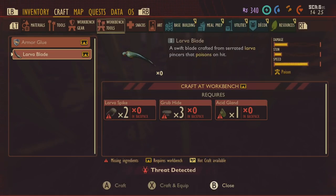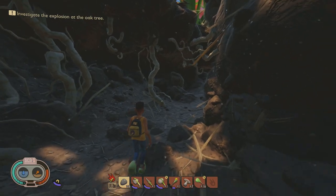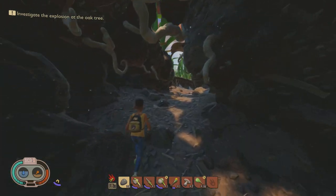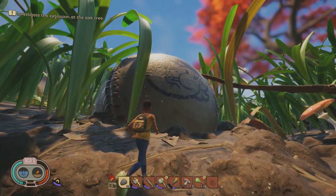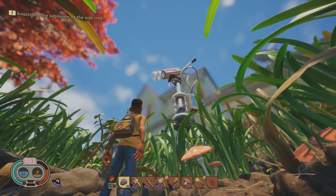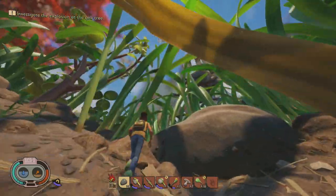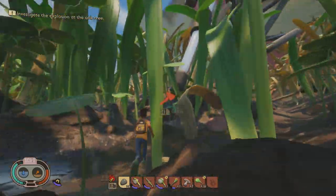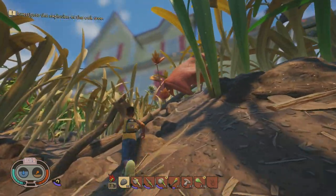If you want a good weapon right from the start without having to pick up anything else, there's a pretty cool rotten larva blade right near the start of the game. You can find it in this area of the map, and I'm not just going to tell you — I'm going to show you how to get there. When you exit your starting tunnel, you'll see the baseball on your left. From there, look right above the grass and you'll notice the big laser — the one that you repair for your first big mission of the game.